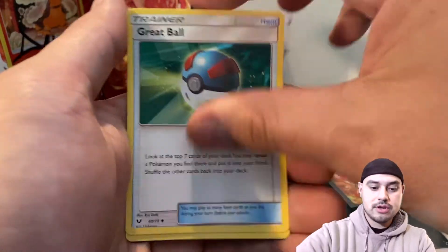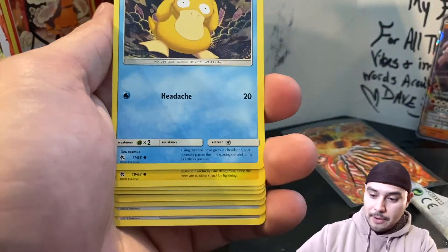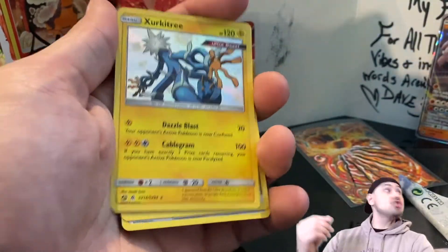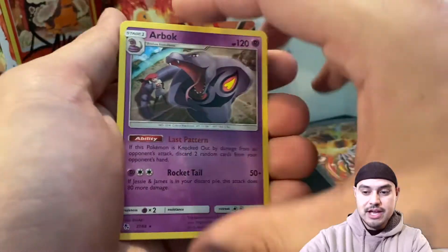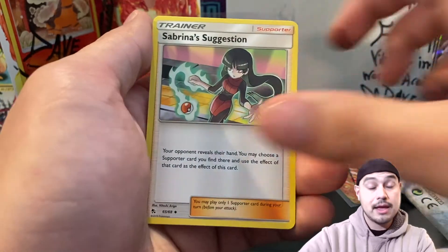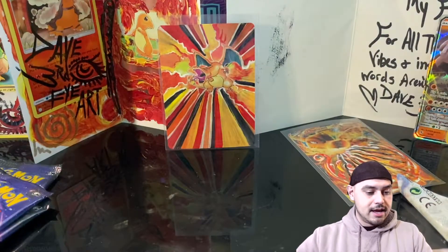Energy, Electrode, Great Ball, and a double colorless energy. Oh, Slowpoke, Psyduck, Pikachu, Magikarp — wrong one. Oh, Zirka Tree! I want to say he needed this one too. Tight! Yo, that's fire. Flames! I'm pretty sure he needed the Zirka Tree — I'm not sure if he needed the big one or the small one, but got it. Misty — what's up girl? Metapod and a Code Card.